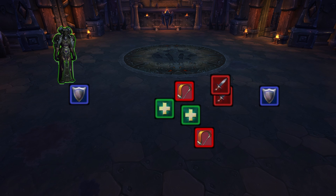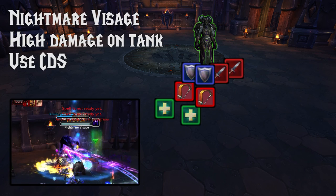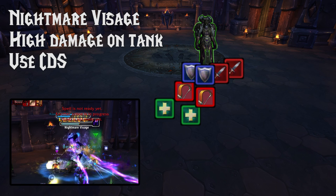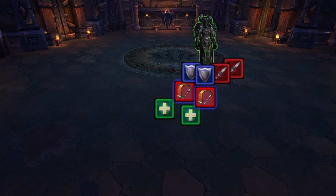Dea Darkwhisper isn't too difficult either — she's just got a few annoying debuffs. Her first ability is Nightmare Visage: she will start doing a lot of damage to your tank, so have him pop a cooldown, maybe get some externals, focus on healing. It's really easy to deal with. Her second ability is Mark of the Necromancer, a magic debuff which does increasing shadow damage over time. It needs to be dispelled, but not too quickly, because when you dispel it, it goes to two other targets. So wait until it's doing a higher amount of damage, then dispel it and deal with it from there.